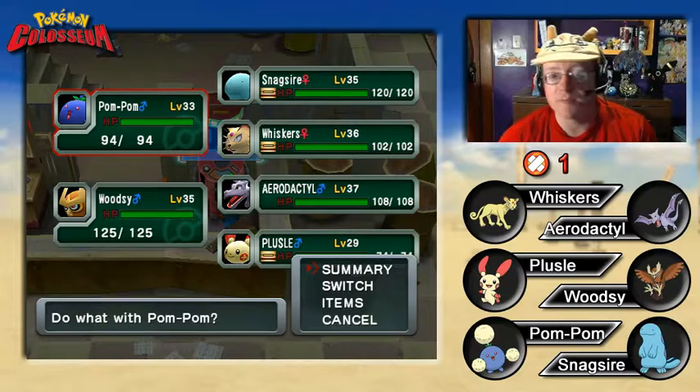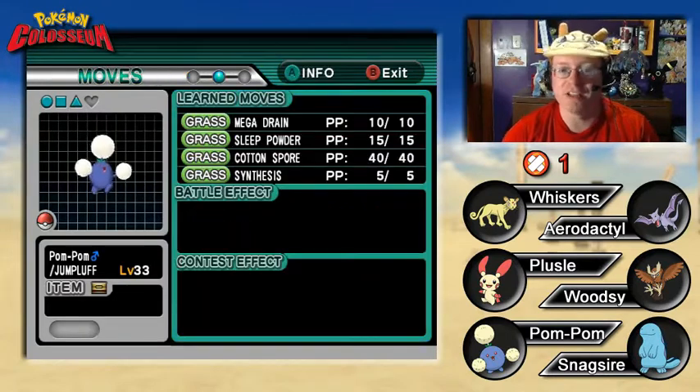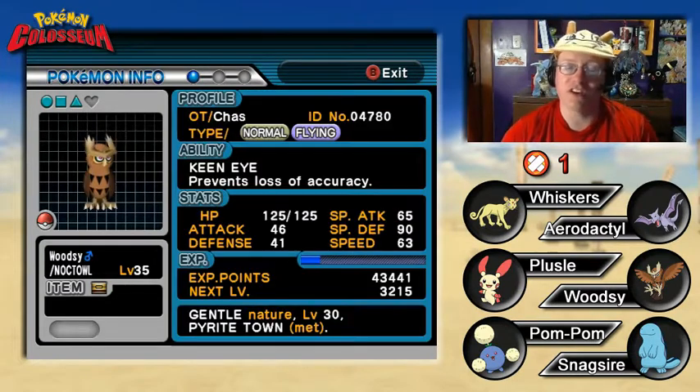Let's check out the team. Is everyone leveled in the proper order? Pom Pom at level 33 — our Jumpluff is up first. Gentle Nature with Chlorophyll ability. Moves: Mega Drain, Sleep Powder, Cotton Spore, and Synthesis. Woodsy the Noctowl at level 35 is next. Also Gentle Nature with Keen Eye ability. Moves: Take Down, Fly, Hypnosis, and Reflect.